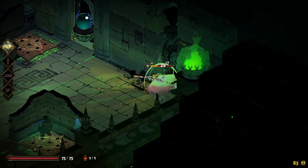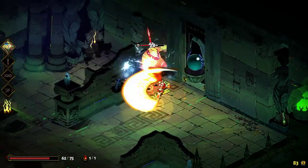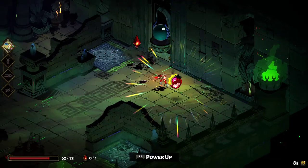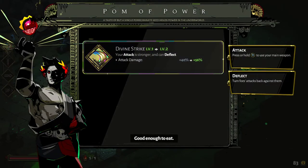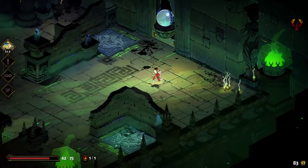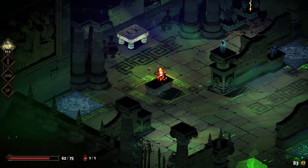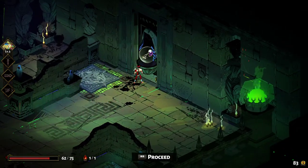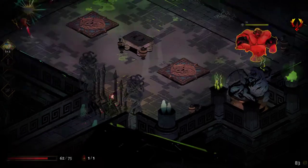A lot of armoured enemies in this initial area. I got hit for the first time — didn't dodge properly, and then went straight into a trap. Deflected that attack, and I see this palm of power which should let me upgrade the single boon I already have. The percentage goes up — only a modest 16% boost, but having your basic attack damage boosted can only be a great thing.